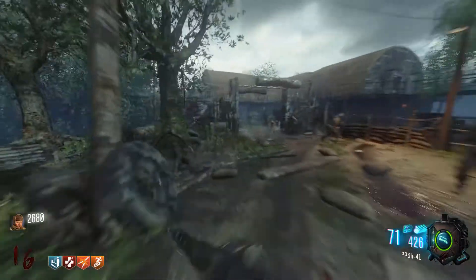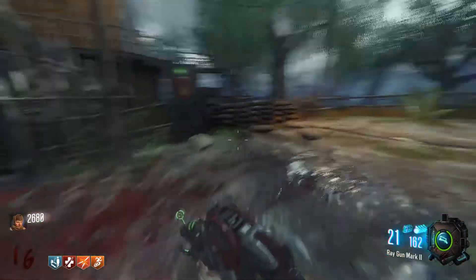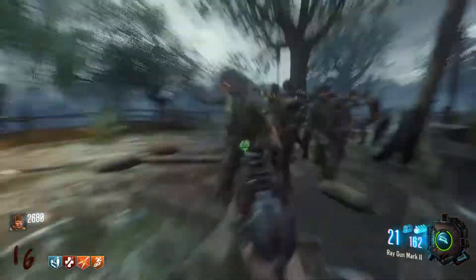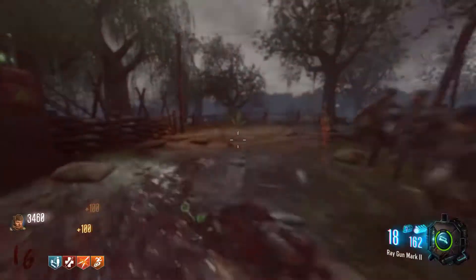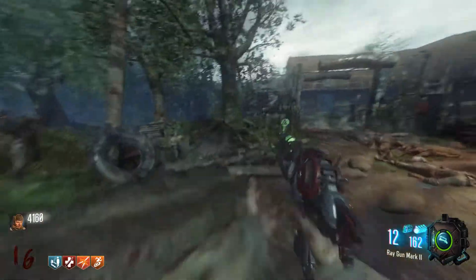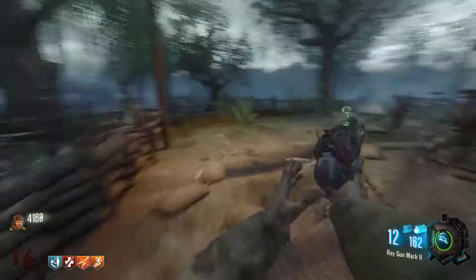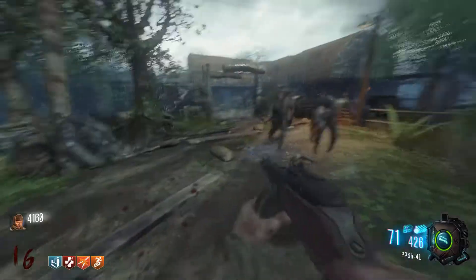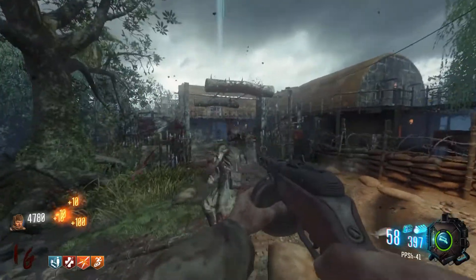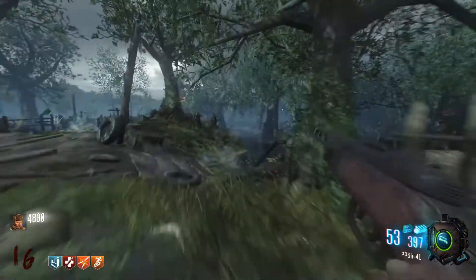In the number 21 spot we have Shi No Numa. I really don't like this map in Black Ops 1 because the beginning is so slow and later on there's nothing that happens. But in World at War it's the way to get to high rounds without trying too hard, and in Black Ops 3 it's actually pretty fun — it's a simple map where you're not expected to survive super long and you don't have to do anything complicated.